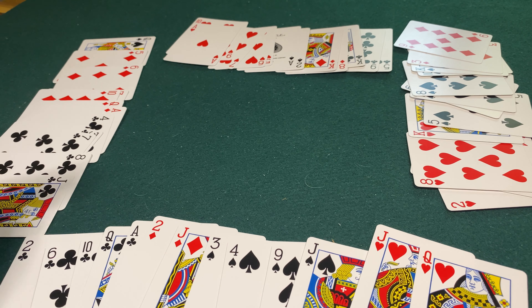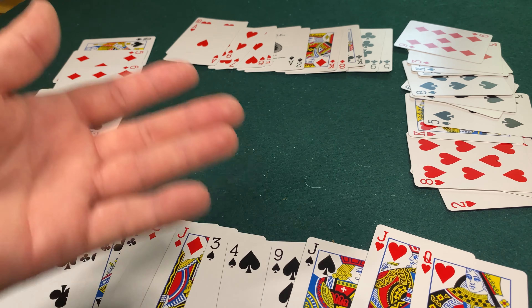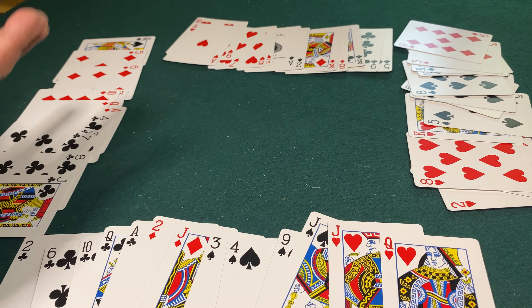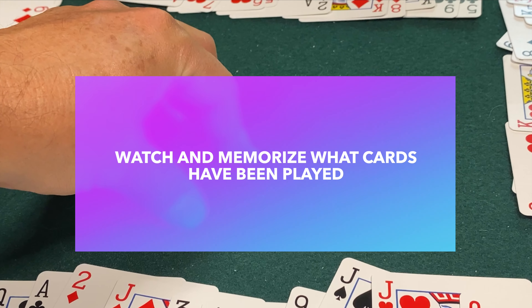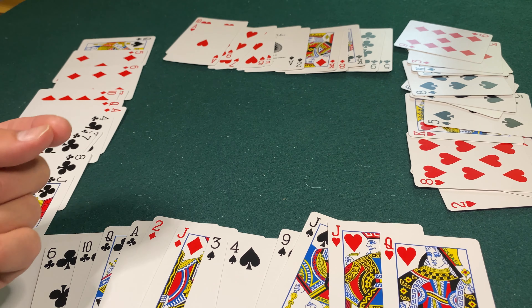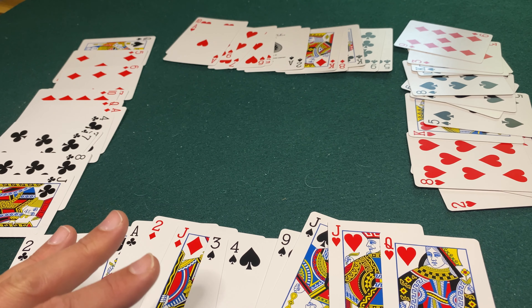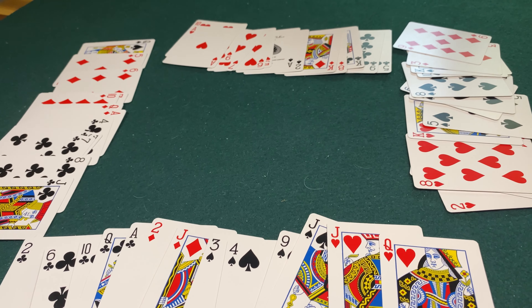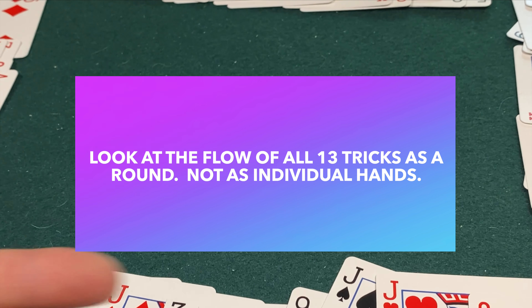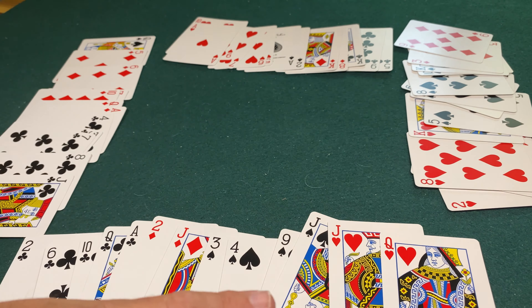Now let's talk about some basic strategies. Remember, you don't know what's in anyone else's hands — we're playing face up for the tutorial, but in reality you don't know who has clubs or who might have a trump. There are 13 cards in each hand, 13 times 4 is 52 — the full deck, every card represented once. If you don't have a card, somebody else does. That's why knowing what's been played is the real strategy of the game. Bridge is said to be excellent for keeping your mind sharp because you have to watch and remember all 52 cards.